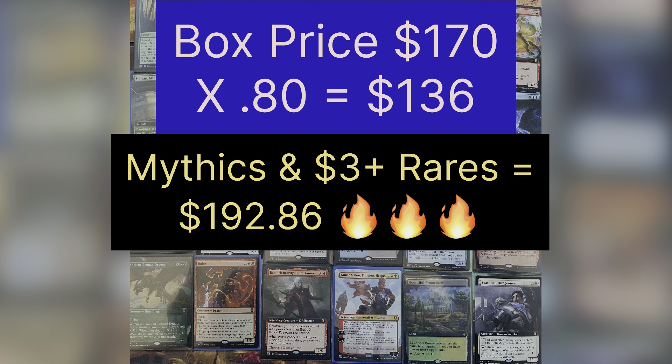The Mighty Servant of Leuko as extended art, Jan Jansen Chaos Crafter in the etched foil, Zevlor in the showcase, and we conclude with Storm King's Thunder as an extended art foil mythic. Not going to be one of the chase mythics — probably just a handful of dollars, maybe three to four. It is another mythic and extended art. It's a card I like; it just belongs in a very specific type of deck. Two packs left.